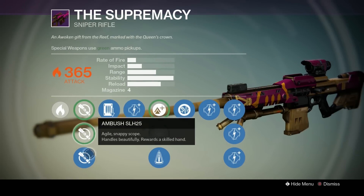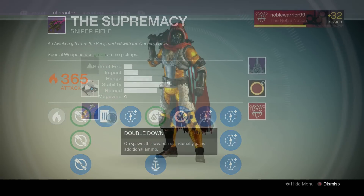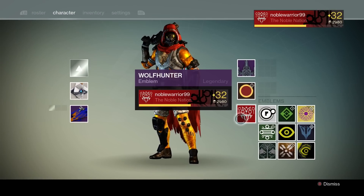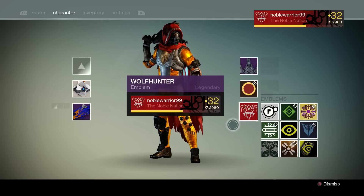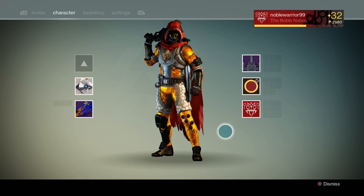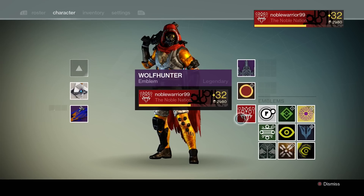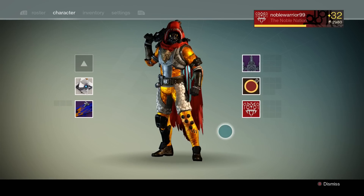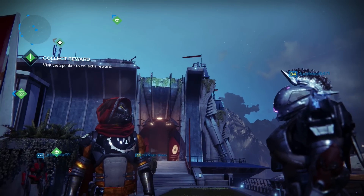One other thing I want to show you guys is this emblem that I got. Probably a lot more people have this emblem since it was more recent and more people were playing Destiny, but if you look at this emblem right here — this was earned from doing the six or seven Queen's Wrath bounties before House of Wolves launched. On day seven you would complete a bounty, get a Queen's blessing or reward, and then if you took it to Petravenge in the Reef you could pick up this emblem.